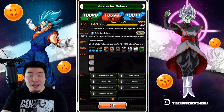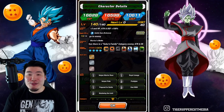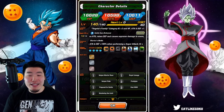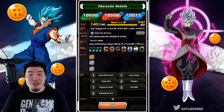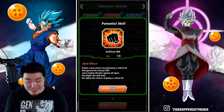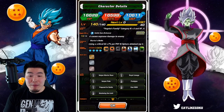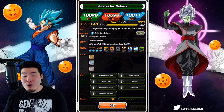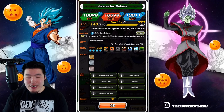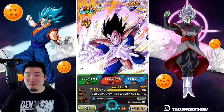Now before anybody says it — I know, I really screwed up the Hidden Potential skills. This was before he got the Extreme Z Awakening, but now it's too late because I don't have any extra dupes to change them. So for now in this showcase, he does have level 15 crit and level 11 additional. I would recommend everybody to give him max additional over crit. That's the smart thing to do because he is a stacker, and he also gets the extra crit chance on his passive anyway.